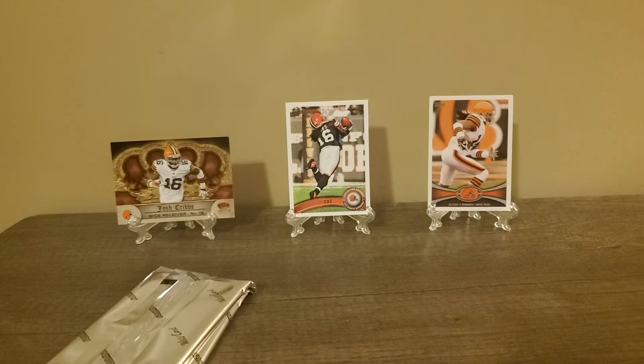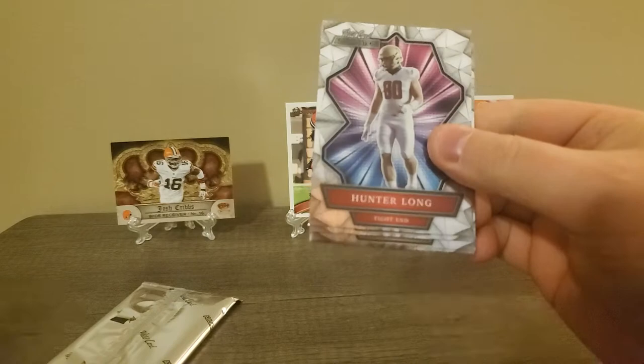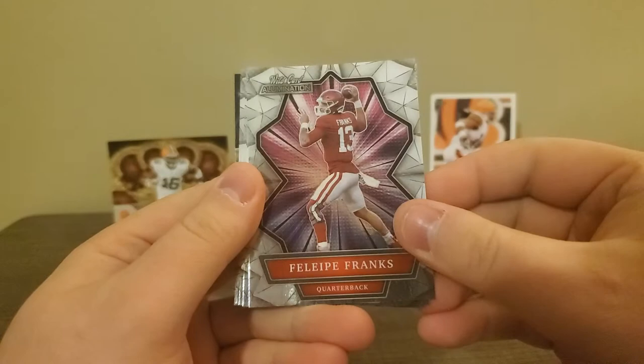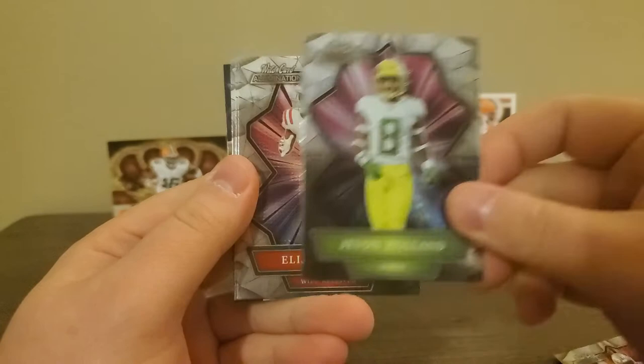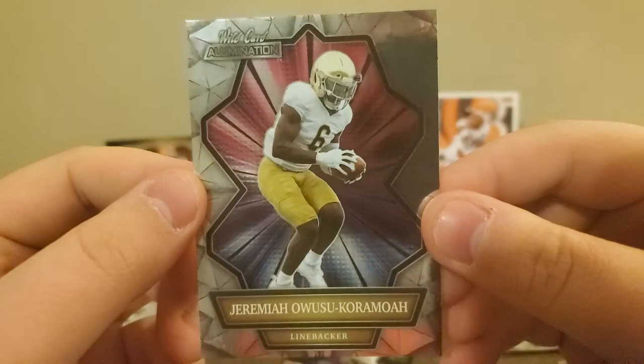I like Donruss cards, but the basic base ones are not anything to write home about. We got a Hunter Long, Felipe Franks, Trey Sermon, Javon Holland, Elijah Moore, Trey Lance - worth hanging on to. Oh, here we go, PC hit for me - Jeremiah Owusu-Koromoa. I'm a big Notre Dame fan, so this is a PC hit for me right here. And he went to the Browns too, so it's a big one for me.